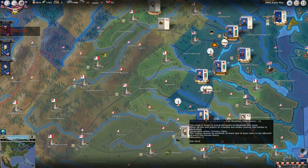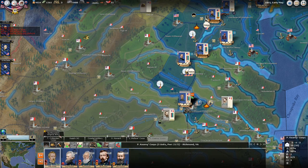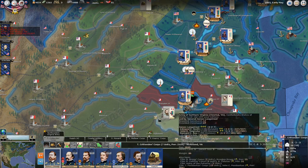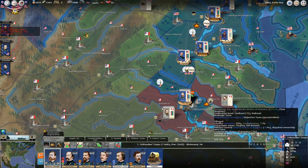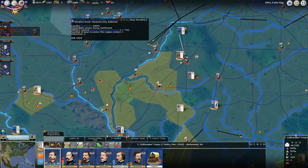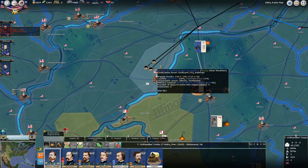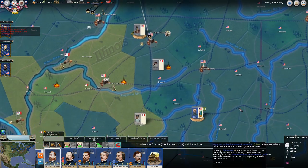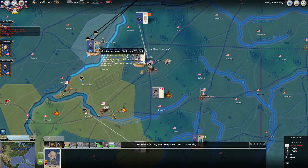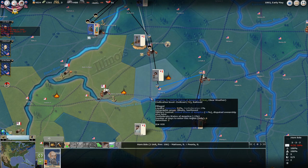I'm going to lay telegraph lines all the way from DC down to my forces near Richmond. We're going to sit in a defensive posture for at least one more turn — we might go a little offensive with some units, but mostly sit tight and wait for an opportunity to assault his works in Richmond. Meanwhile, I'm assembling a strike force over in Peoria, Illinois to go deal with the folks we've been struggling with in central Indiana.